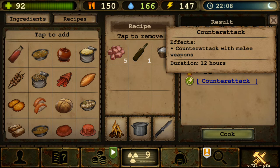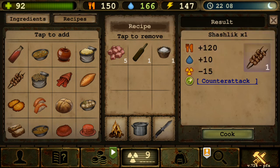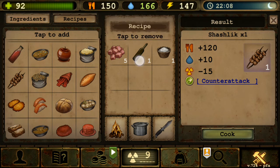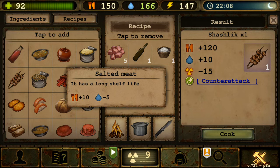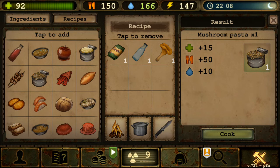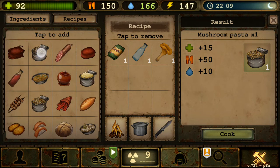Counter attack works with most melee weapons — knife, axe, spear, and others. It gives 120 food and 10 water. It also reduces radiation by 15, probably because of the wine — makes sense since the wine part reduces radiation by 50, so the combination reduces by 15. Salted or minced meat is 5 of them, but now gives you 120 food, which is a big upgrade from the 50 it used to give.